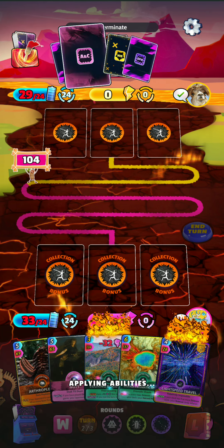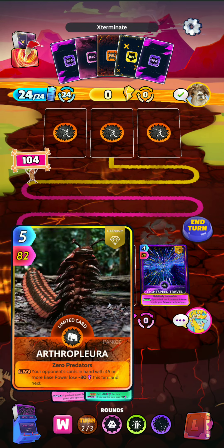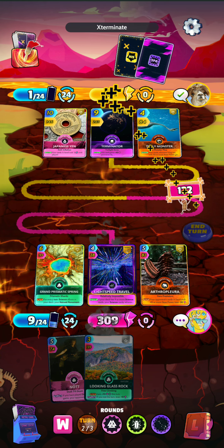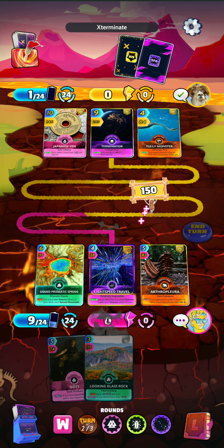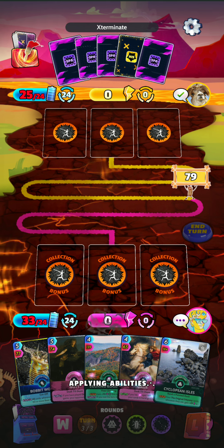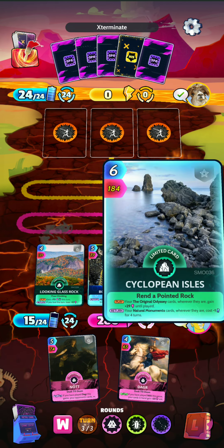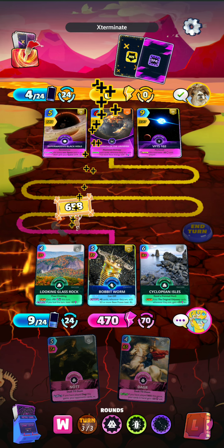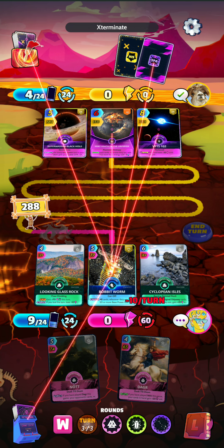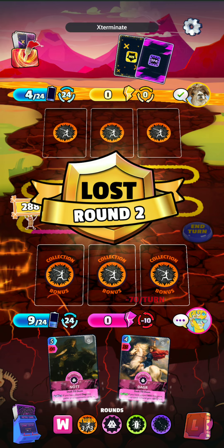So we'll see what we draw here — not a super strong turn. With a bit of a weaker hand, but the Arthur Plura should make up for it. A very strong turn from the opponent, but we do have the Looking Glass Rock and hopefully some other powerful stuff will come around. I'll go Looking Glass Rock with the Bobbit Worm and the Cyclopean Isles and we'll see if that's enough. Unfortunately not enough to win this round. But we should be able to win the next round since we have the arena advantage with our Norse Mythology cards.